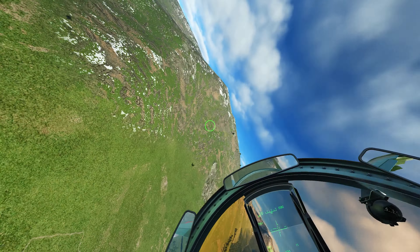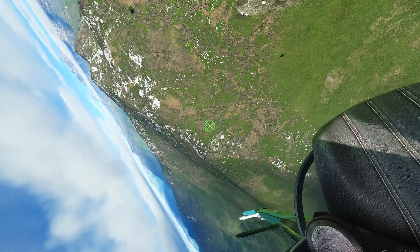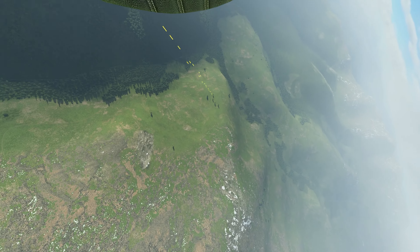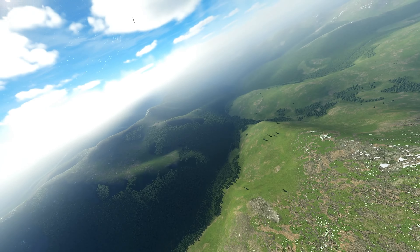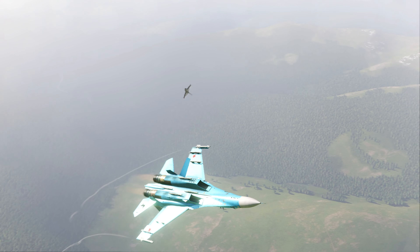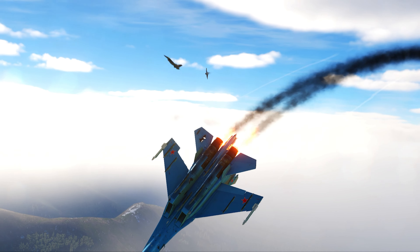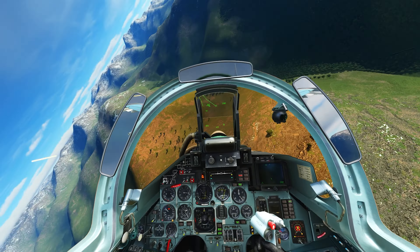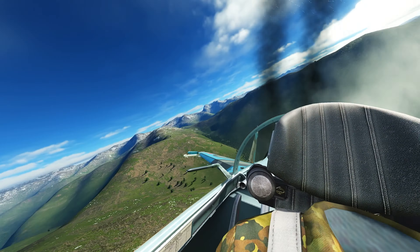I'm gonna try to make him overshoot — he is slow now. There he goes, he's gonna overshoot. Got hit again, his friend has him covered. I made one overshoot but his friend is in a great position. Great fight by both of them — they're covering each other, great job. I'm not gonna be able to save that, not even with a cobra.